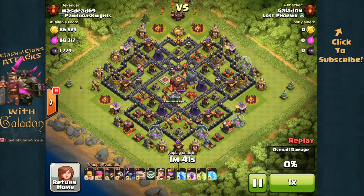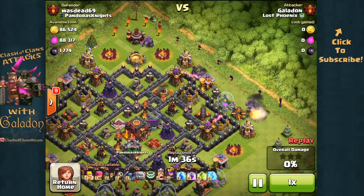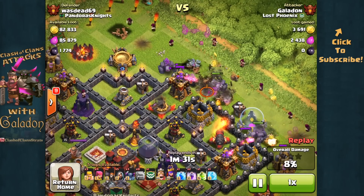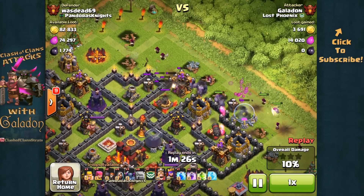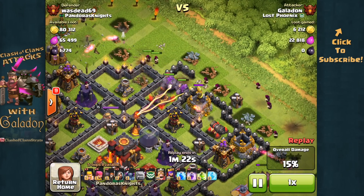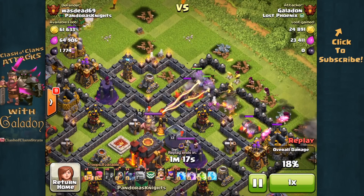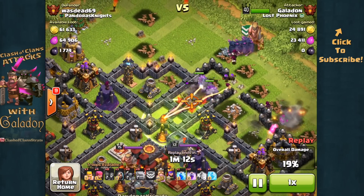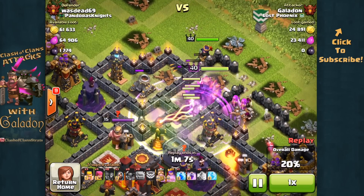Next up we've got pure GoWiPe — Golems, Wizards, and PEKKA. Although the units change from attack to attack, you see the fundamentals remain the same: spreading out the Golems to distract, using the Wizards to clear surrounding structures, getting the wall breakers in to open that outer layer of walls, and then having that jump spell ready — finding a good spot so that it gives you access all the way to the Town Hall and prevents any major bunker defenses. There is the jump spell, there is the perfect path to the Town Hall, almost all surrounding structures are down.